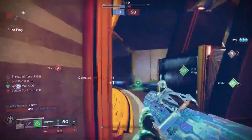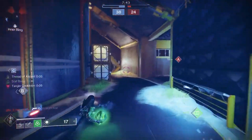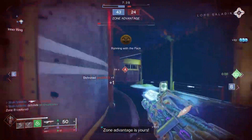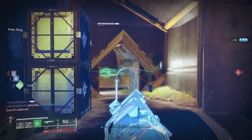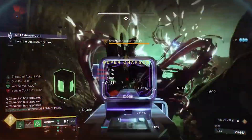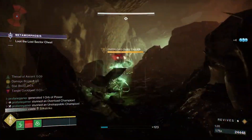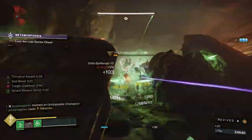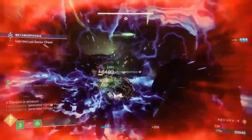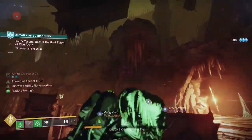I was hesitant at first to try this exotic, because like so many other hunters, the Lucky Pants, the Assassin's Cowl, and the Star Eater Scales kept my attention. In comparison, Sir Tarachny's Facade just didn't seem as good. But I was wrong — really, really wrong. This exotic is absolutely incredible. It offers just as much survivability as an Assassin's Cowl build or an Omnioculus build, but with the deadliness of a Liar's Handshake build. To get the full advantage though, you'll have to adjust your play style into a more aggressive, Titan-like style, but it's going to pay off even in Master and Grandmaster level content.